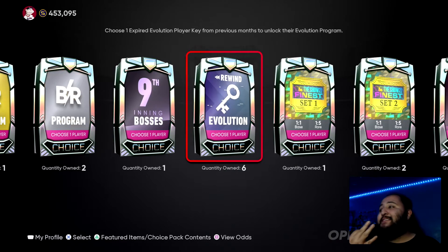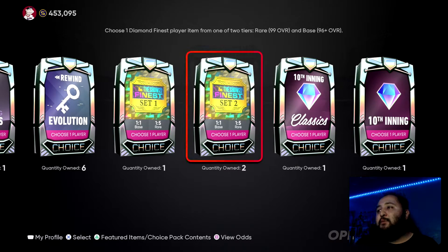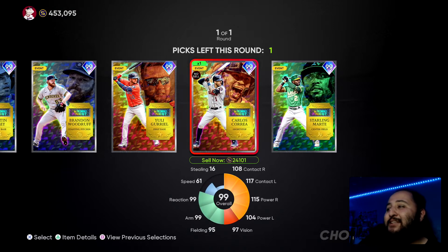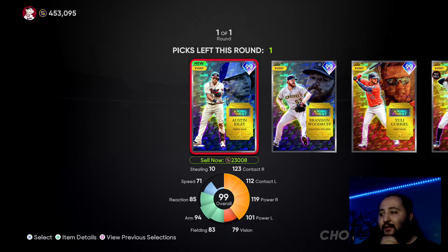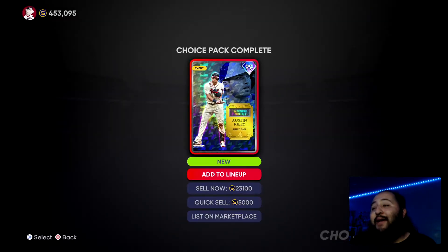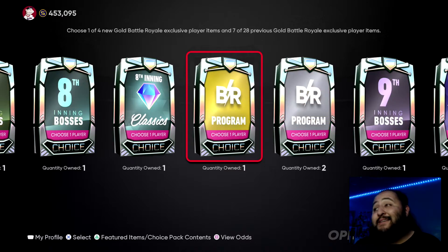Moving on to the last three packs — the Finest Set One and Set Two. Let's open Set Two first since we got two of those. We got the rare round! We went Carlos Correa last time we packed this round. I honestly don't know who to choose yet. Martin looks really nice, Yuli Gurriel — not really a big fan. We're gonna go Austin Riley though. Woodruff — I just don't like his pitch selection. Austin Riley, I'll take it.